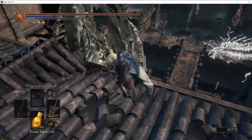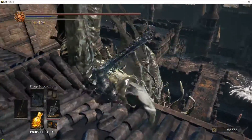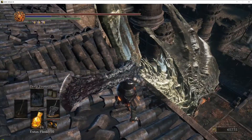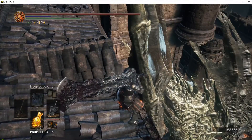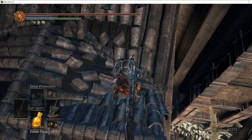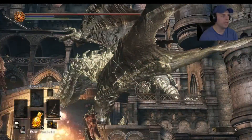We'll fast forward through this. You only need to kill one — once you've killed one dragon, both of them will actually die, which is weird. The same thing happens with the Pus of Man — that black thing. I was told that's the name of it when I was on stream. In this case, the Pus of Man stays alive; you can still hear it. It's very weird.